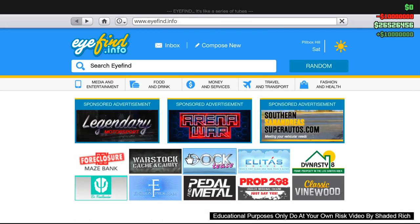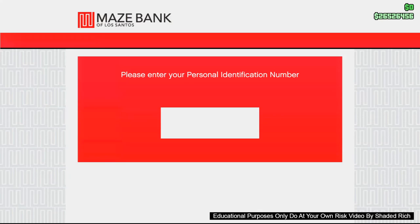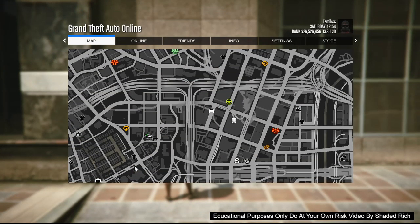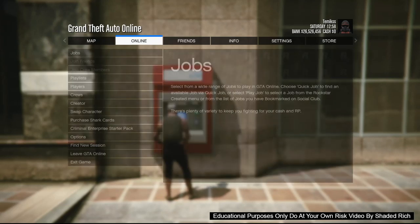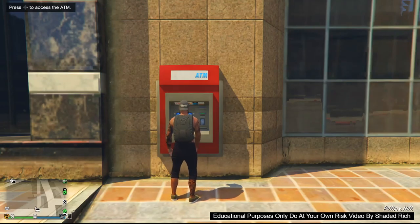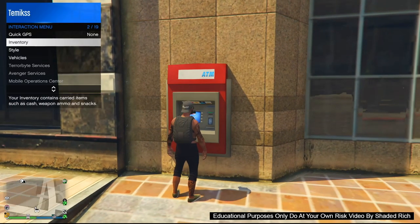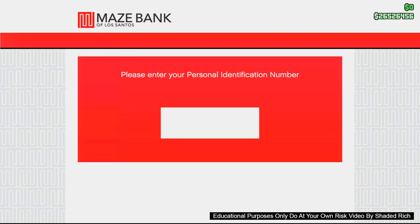Once you've deposited your money, you are done with the first step. Next, enter the ATM. Once you're in the ATM, as soon as you put the code in, select the pause menu — you should see your character glitching back and forth behind the pause menu. Once you see that, back out of the pause menu, back out of the ATM, and pull up your interaction menu. In the interaction menu, set your spawn location to the last location you were standing at, and make sure it is set to that.